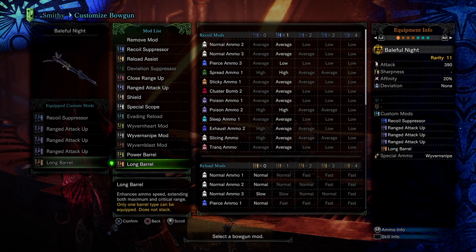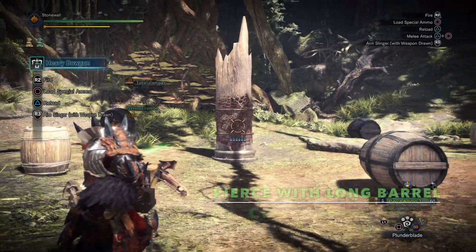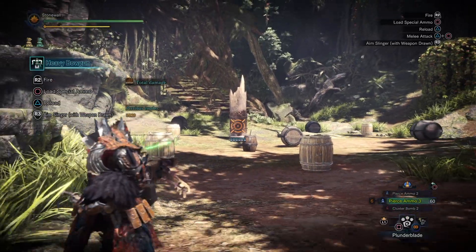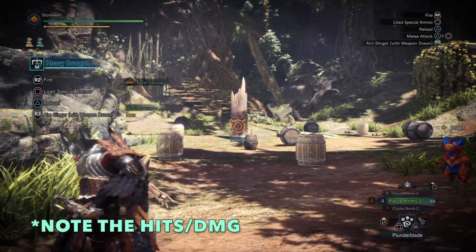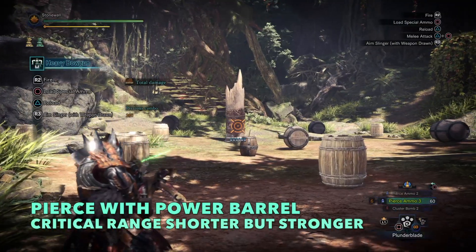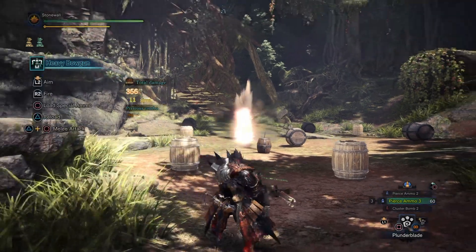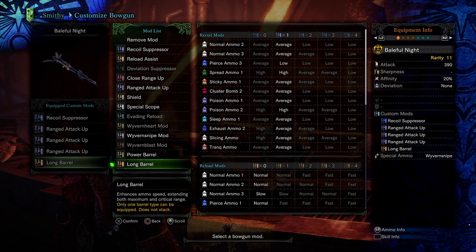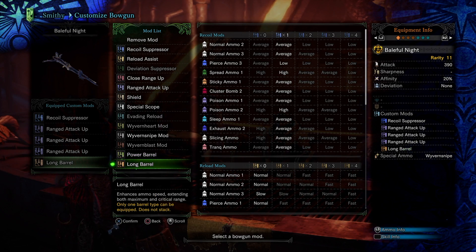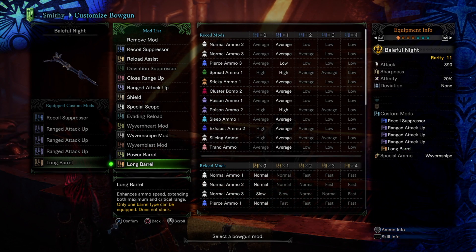The long barrel increases the speed that your bullet travels and extends both your maximum and critical range. After testing it in the training arena, it really only extends your maximum range by maybe two to three steps backwards, and your critical range by two steps backwards. It's very, very ineffective and not worth it. Honestly, even if you're not going to use the power barrel, I suggest avoiding the long barrel, because especially on pierce, I noticed it happening when I switched to the long barrel.